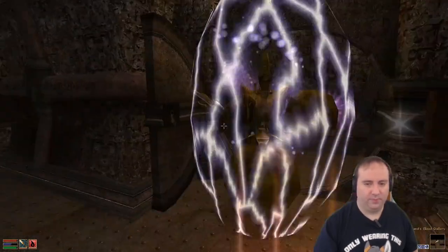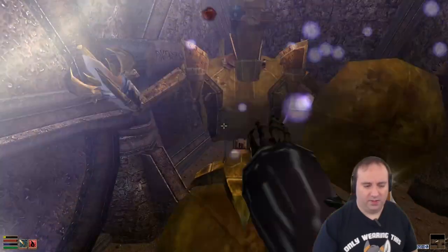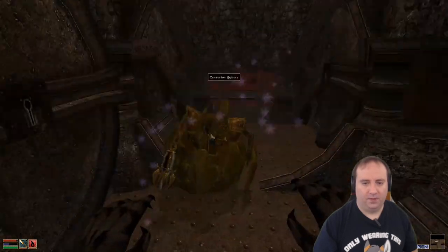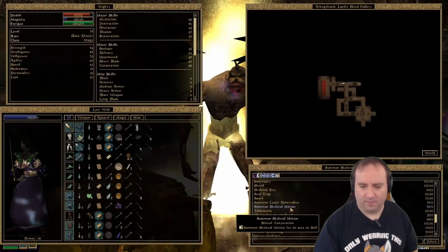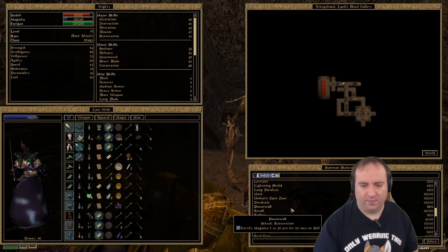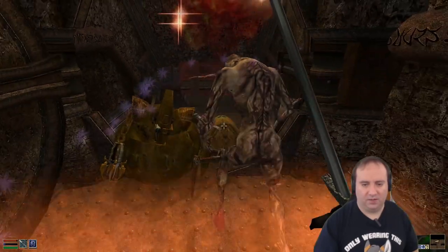Hello you! There are a few enemies here that we can still dispose of. And I can also do something else — I can summon some creatures. That took a lot of magic off from me, but it increases our summoning skill — that's why I did this.